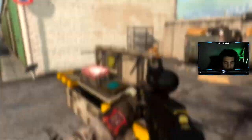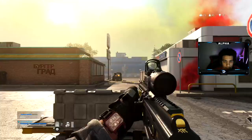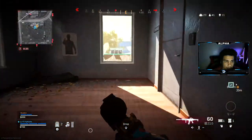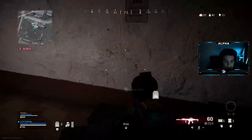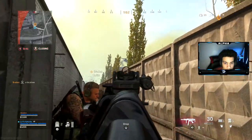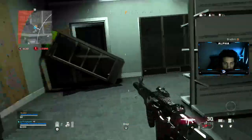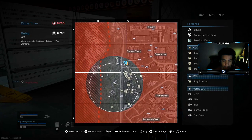Heard them buying a loadout. Land on me, land on me — I had a loadout drop coming, sorry! You're good, you're good. Alright, I see them right there. Dropped money over here — there's a buy station right there. Hold on, we're getting shot at. Next buy station is right there. Nice!